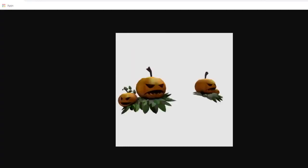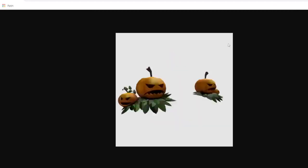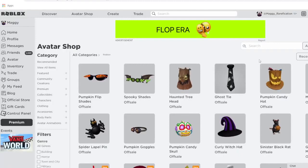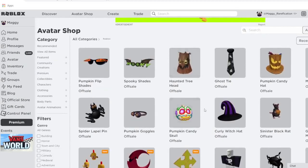The final set is the Pumpkin Warrior set — the Pumpkin Warrior Pauldrons and the Pumpkin Warrior Helmet. The pauldrons go one on each shoulder and you can get them from Costco. The helmet goes on top of the head and you can get it from Walmart or ASD stores. Once again Walgreens isn't listed, so it would probably be one of the Sainsbury's items — either Pumpkin Candy Skull or Curly Witch Hat. Or maybe they just haven't updated it yet.